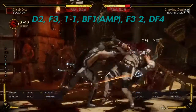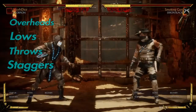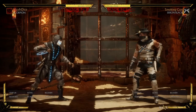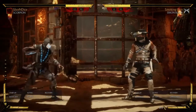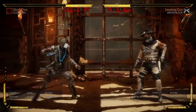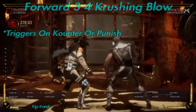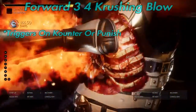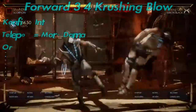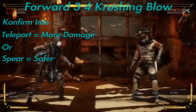Here's another example of a combo you can do ending with deadspin. Scorpion is really great because there are so many things that you can do — you have a lot of options, but make sure that you're mixing up your opponent at all times. The next crushing blow we're going to talk about is the forward 3-4. This triggers on counter or punish. So after you launch the opponent, you can actually confirm into teleport or spear — that was a good 36%.